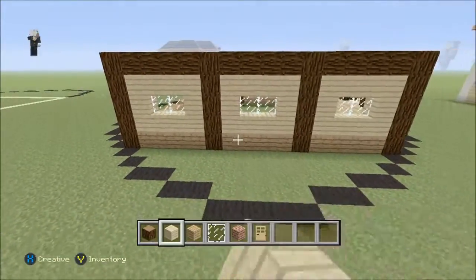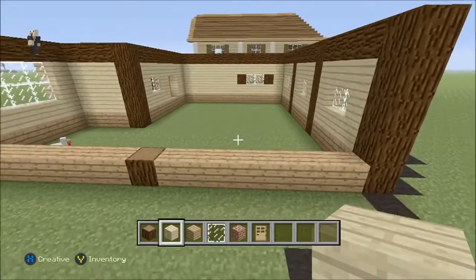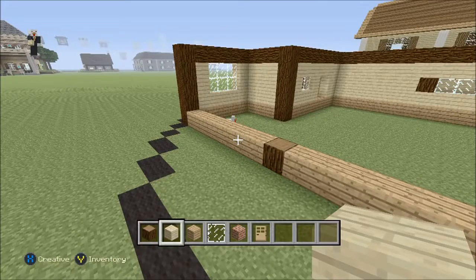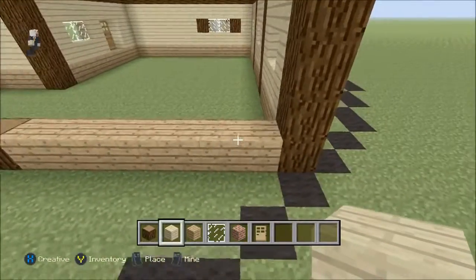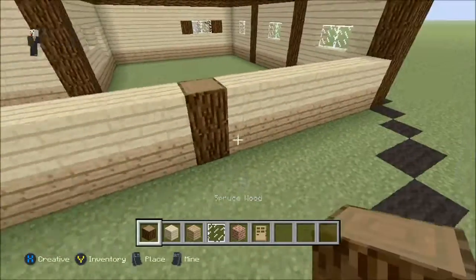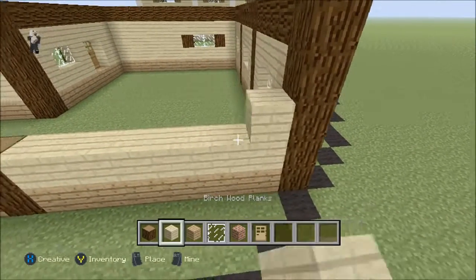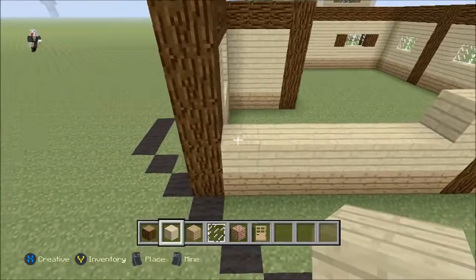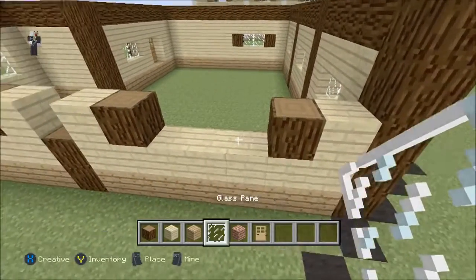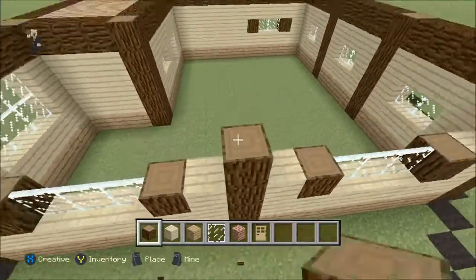We're done with the back wall. Continuing to the left — both windows are exactly the same. On each side, just do a full layer of birch wood planks, and make sure you bring that spruce wood up with it. We're going to add a three-wide window — first on each side add a birch wood plank so it indicates where to put the windows. Then on each side add a spruce wood block and some glass panes. Once again, if you haven't followed me on Twitter, make sure you do because that's the best way to ask me questions.